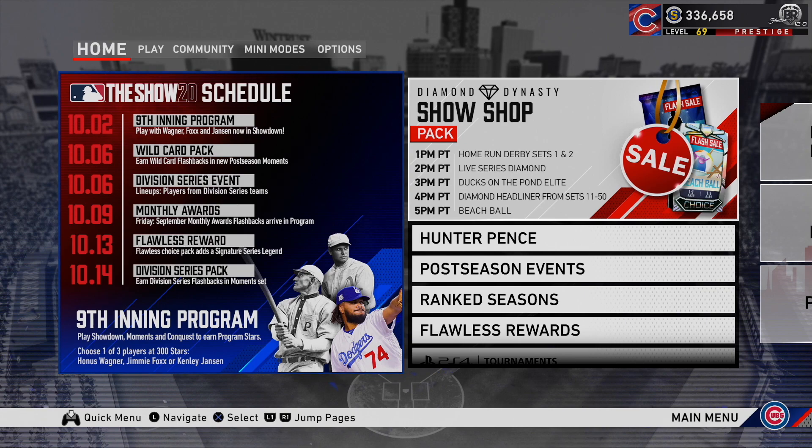Going over the calendar real quick: today we get the ninth inning program. On the sixth, which is next Tuesday, we'll get the wild card pack — a brand new pack with special players from the wild card series — and also the division series event. The current wild card event restricts you to wild card team players, then on the ninth it shifts to division series teams only. Next Friday we'll get our new September monthly awards program. On the 13th there'll be a flawless reward, and on the 14th we'll get the division series pack with players that stood out in the division series.